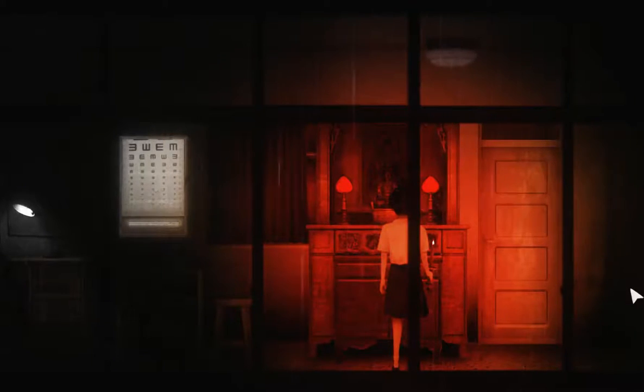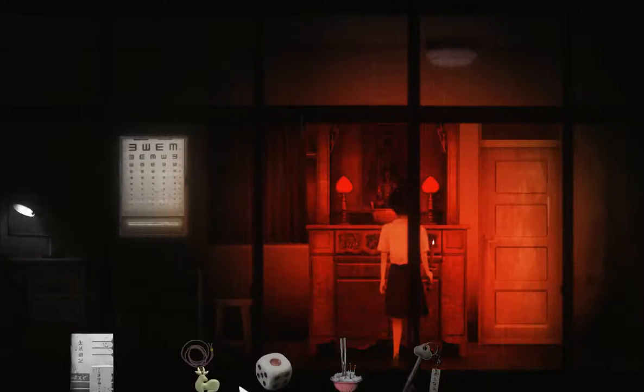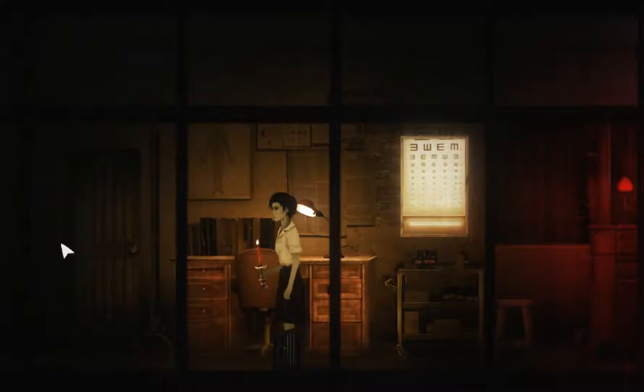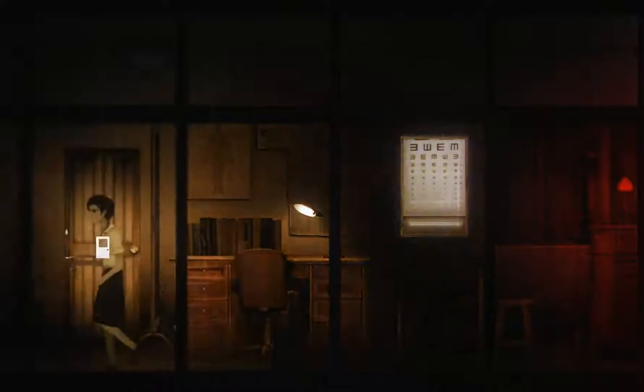Welcome back to Detention. This is where we left off — where I saved the game. Last thing we did, we got a key from the eye-testing machine. We also have food to distract the zombies, the lingered. We have this dice which I'm not sure how to use, and we were about to go inside the adjacent room, so let's do that.